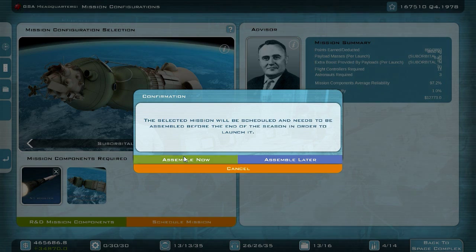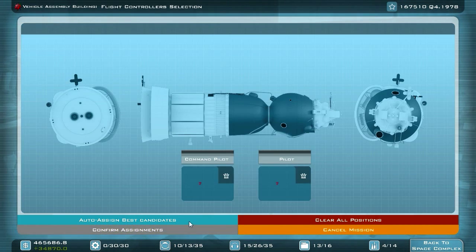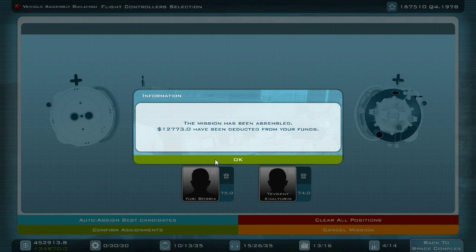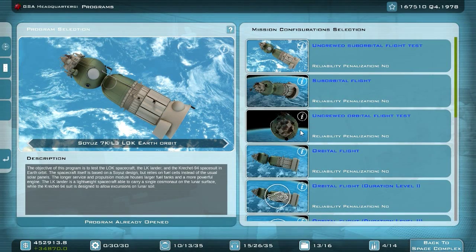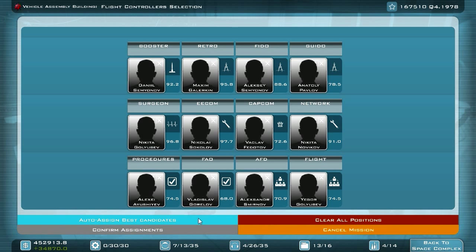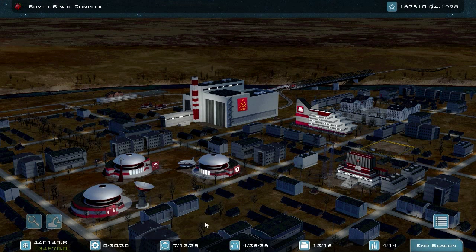Let's schedule a crewed suborbital flight and proceed on. Let's assign our best flight controllers and assign Juri Bobrik and Yevgeny Kalturin to our mission. Let's also do the Soyuz 7K L3 orbital flight — let's assemble and start the assembly process, adding all of our candidates and new pilots. We have some astronauts and flight controllers left over. Do we have enough for the Curable Sputnik 2? We need 10 flight controllers.